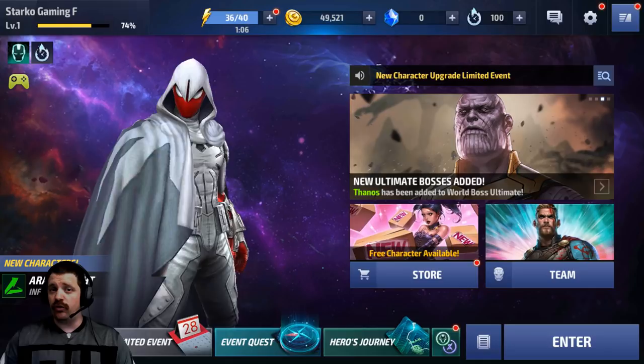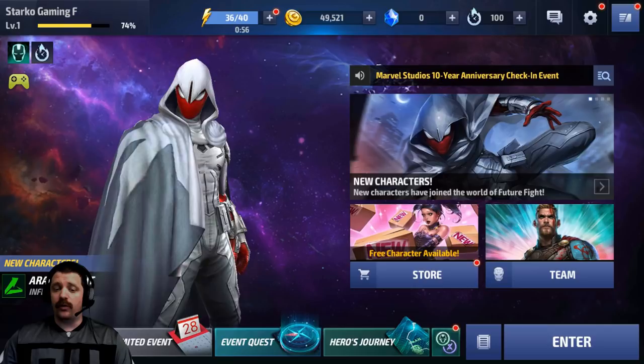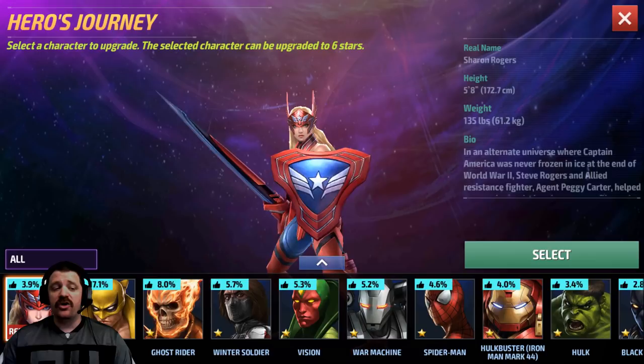There are actually four heroes in there that you could pick and not be wrong about, so it's really about which one of the four you want. They can all do about the same thing for a beginner. Let's press on the Hero's Journey button — the first one, obviously the most popular, is Sharon Rogers.